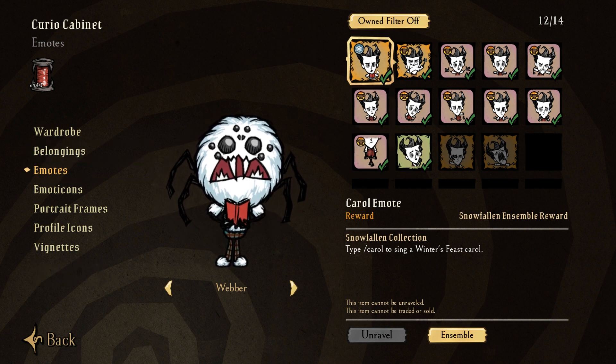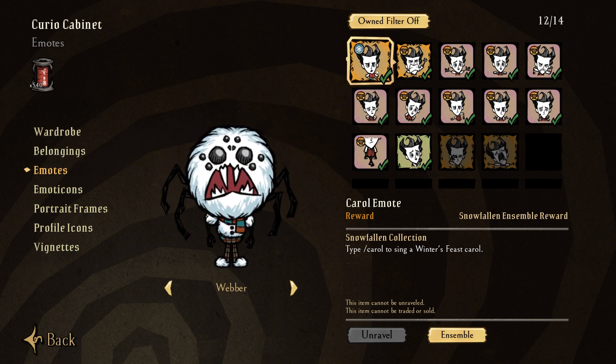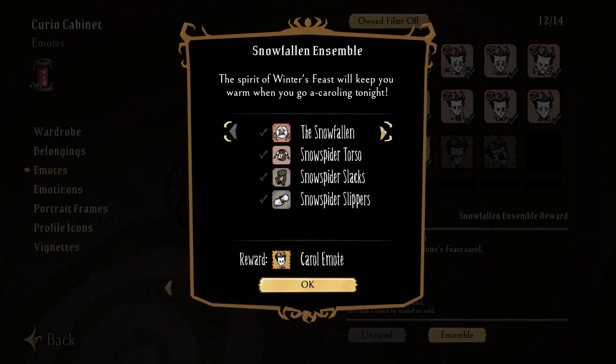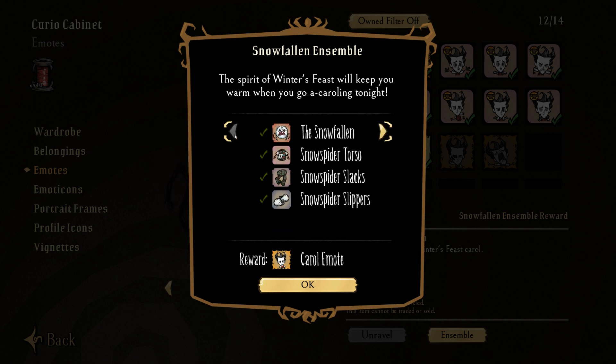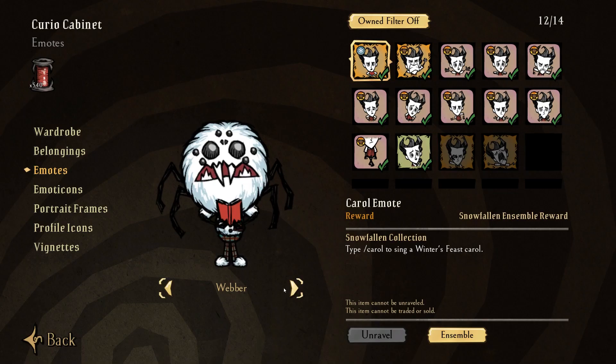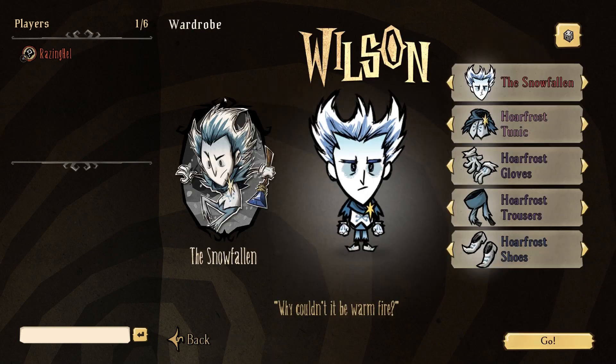There he is reading his carol. That's the new emote — if you go ahead and unlock an entire outfit, or an ensemble as they call it, you can see all the ensembles here. The reward for unlocking even one of them during the Winter's Feast is the carol emote, where they pull out a little book and read it.